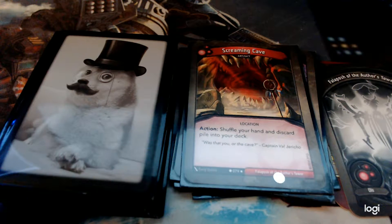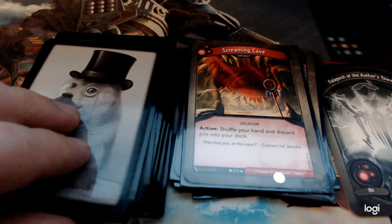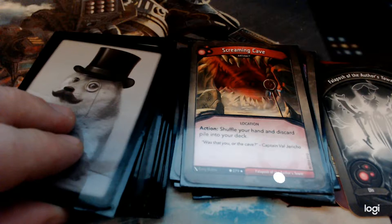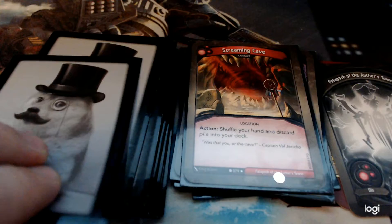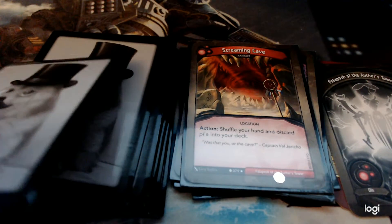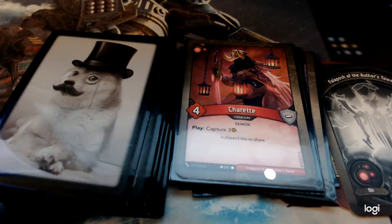Screaming Cave is a rare artifact. When you use it, you shuffle your hand and discard pile into your deck and start over. This is a card game where when you cycle through your deck you just start drawing it again, so I never felt like I was in a situation where I just had to do this. But it's fine — in certain situations where maybe you've used a card once and really need Gateway to Dis back, it gets you there faster.